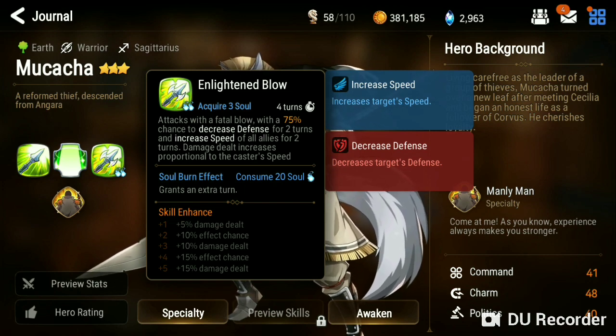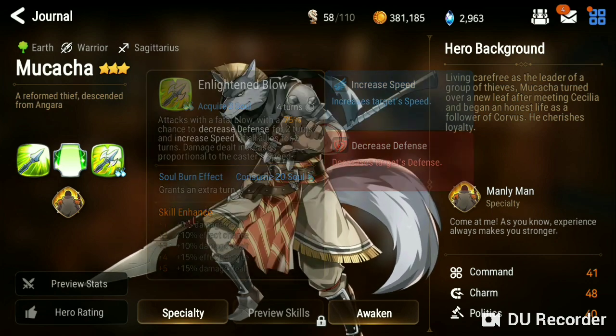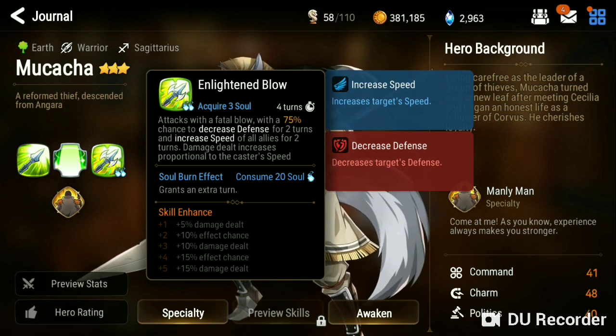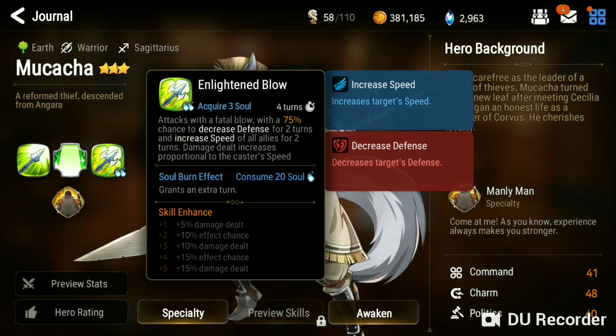His third skill is another one that increases based off his speed. It is Enlightened Blow — attacks with a fatal blow with a 75% chance to decrease defense. Now that 75% chance can go up to 100% chance, so as long as you have effectiveness on it you should be good. He also gives himself and his allies a speed buff for 2 turns, and that speed buff will make him do more damage because it gives him more speed. So they go hand in hand.